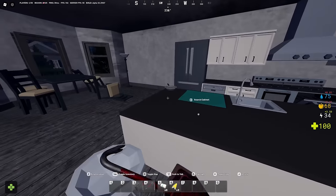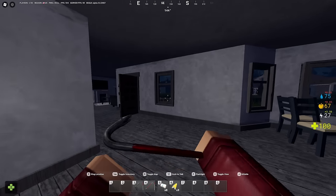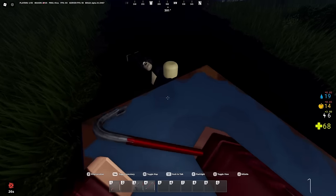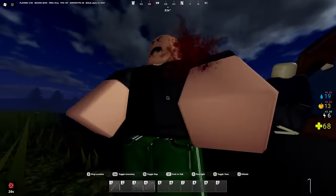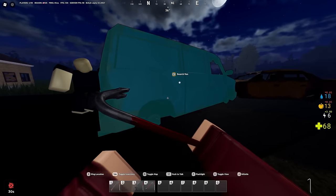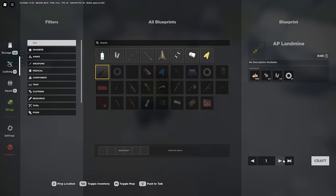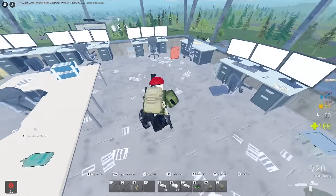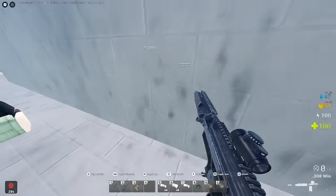Since we have the basic necessities, make sure you also pick up any melee weapon you find. Melee weapons are great for fighting zombies — you can punch zombies with your flashlight or your fists, but melee weapons make it easier. Now that you have some basic necessities and hopefully a weapon, let's get into combat — keeping an eye out for both zombies and enemy players as you progress and try to get better gear.